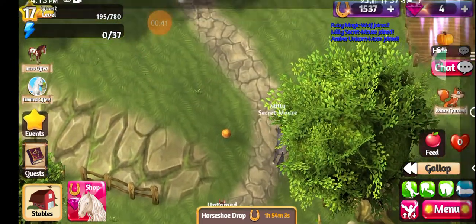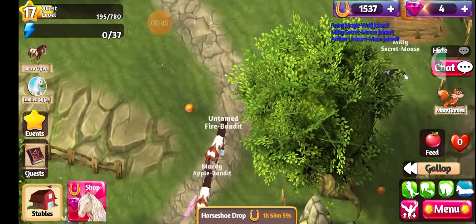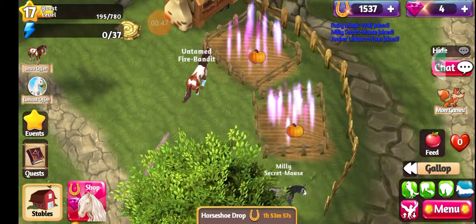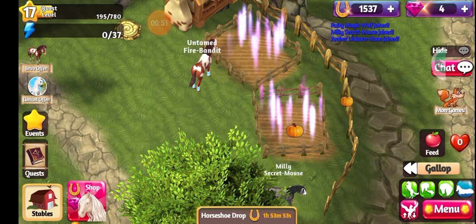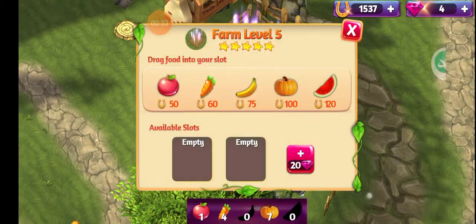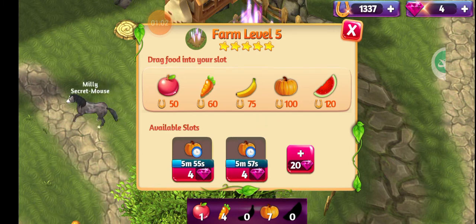If we go over here, you're gonna want to click where you want your horse to go — it'll put your horse over by these fields. These fields are where you're gonna get all your food. Right now I'm doing pumpkins, as you can see. Pumpkins cost 100 but they also give me what I need to level up my horse.